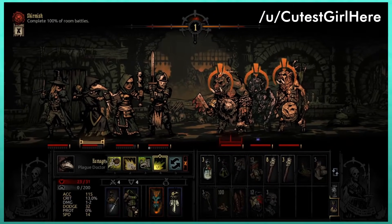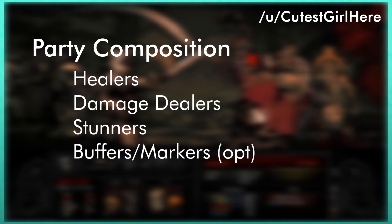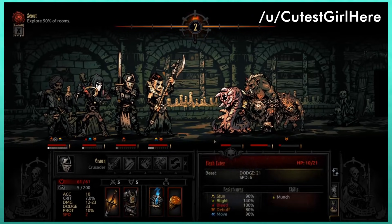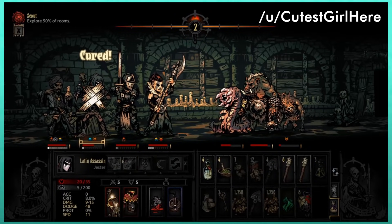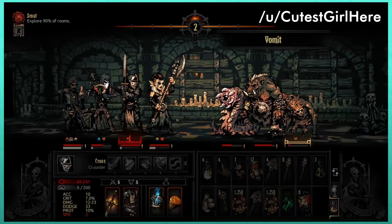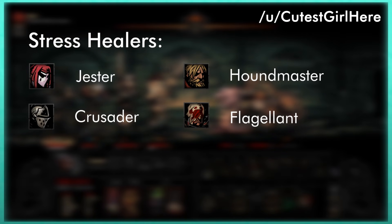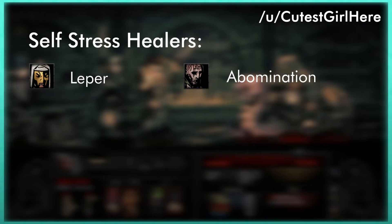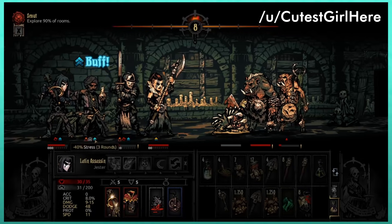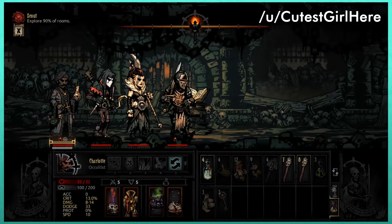A team is typically built around healers, damage dealers, and stunners, with the odd additional role like buffers or markers. Stress healers are also of use, especially when you're still learning the ropes, but teams with reliable damage and stuns won't typically need one. Try fitting in a stress healer as you're learning, but eventually experiment without one. The Jester, Crusader, Houndmaster, and Flagellant from the Crimson Court DLC can all stress heal your party, while the Leper and Abomination can self-stress heal. Additionally, stress healing an afflicted hero back down to zero stress will cure them of their affliction.